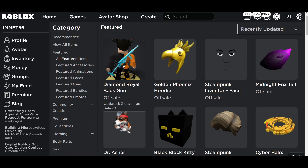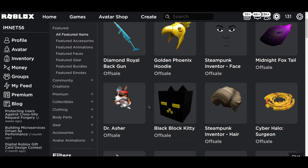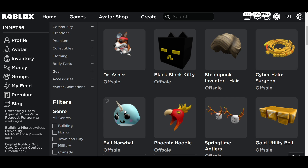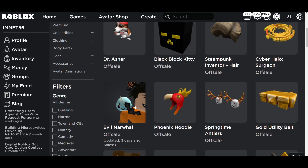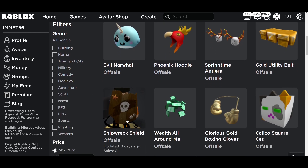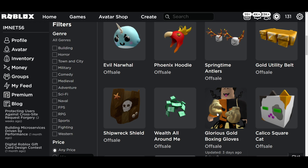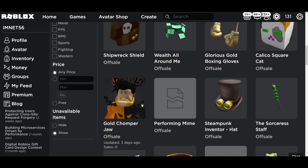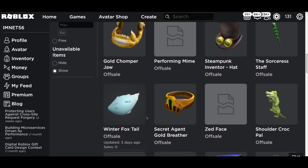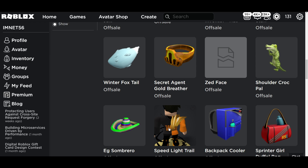I'm going to zoom in and show you guys all of this. We've got the golden phoenix, steampunk inventor face, midnight foxtail — just going through a lot here — Dr. Asha, black spot kitty punk, surge halo, evil narwhal, phoenix hoodie, springtime antlers, golden utility belt, shipwreck shield, glorious gold boxing gloves, golden chopper jaw, steampunk inventor sorcerer, secret agent gold breather, shoulder crop pal, and speedlight tail trail.